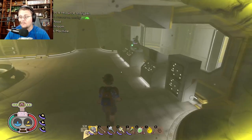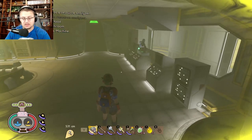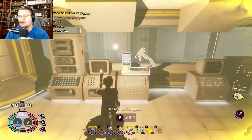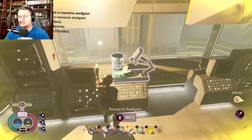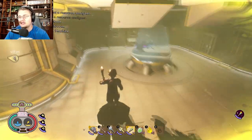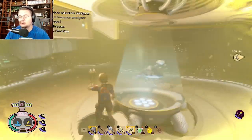As soon as you get in here it's going to get dark, so open up and grab yourself a torch so you have plenty of light. Let's talk about what's inside of the Haze Lab. First off, you have a resource analyzer in here, so if you want to resource analyze anything or analyze any resources, you have that available.